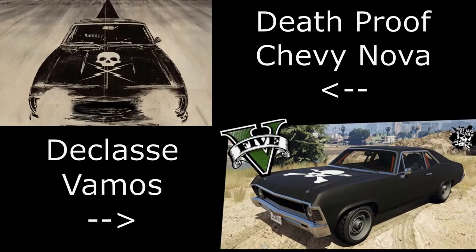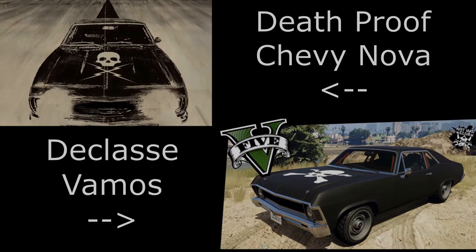Then we move on to the Death Proof Nova. For this one I have used the VAMOS, obviously based off a classic Nova, and you can get this livery that has the skull and crossbones on the bonnet. Apart from that, all you have to do is paint the car black.